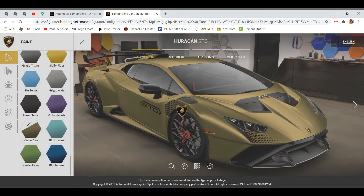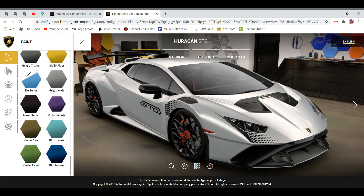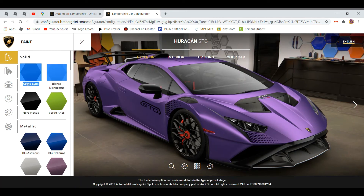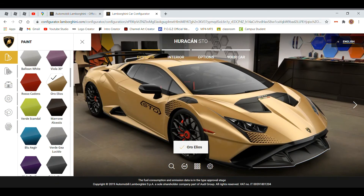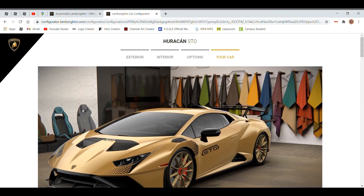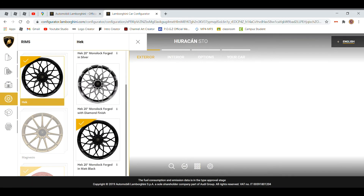Oh, that's pretty sick too. If you want, put in the comment section your Instagram or whatever and I'll repost the best specs. I think the gold is what my spec would be, or I'd do blue with orange. But I don't want the black rims and I don't want the gold rims - to me that would just be too crazy.